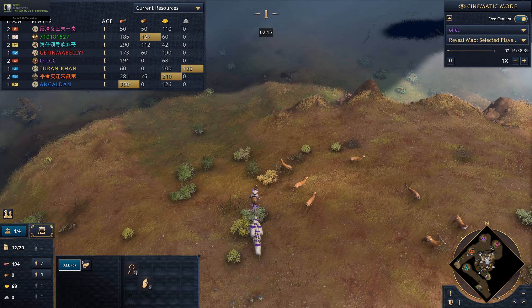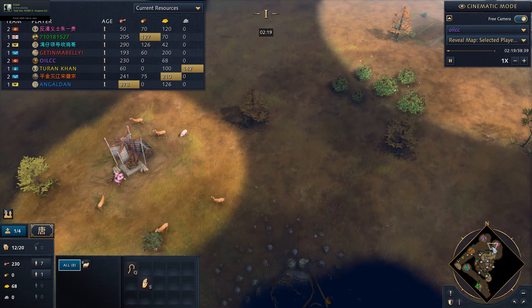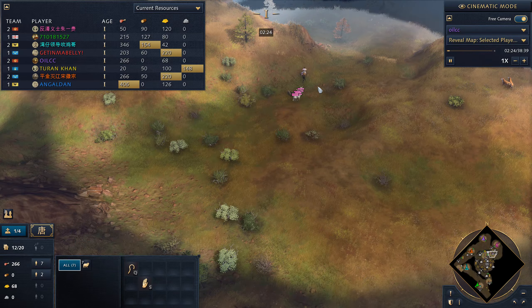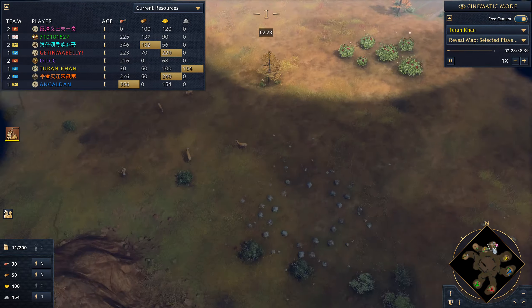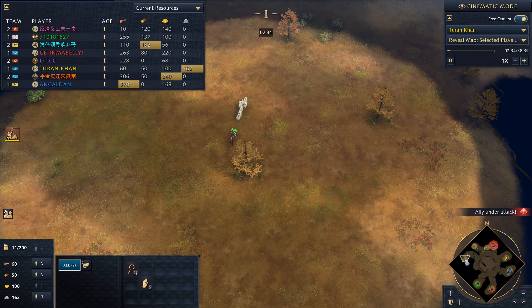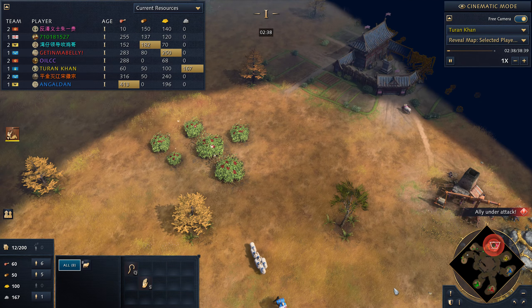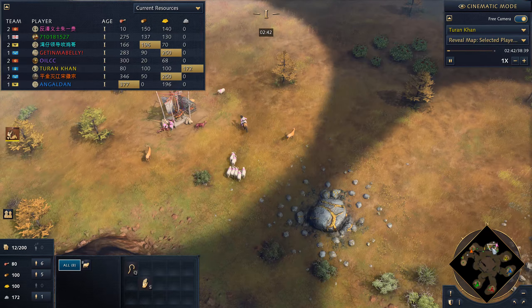Look how much more they explored — this guy already has six sheep, Purple has eight sheep and is getting even more. Me and my brother will actually lose more sheep. Pink has seven sheep. Blue and Green were each able to get a good number of sheep — eight each, good job.